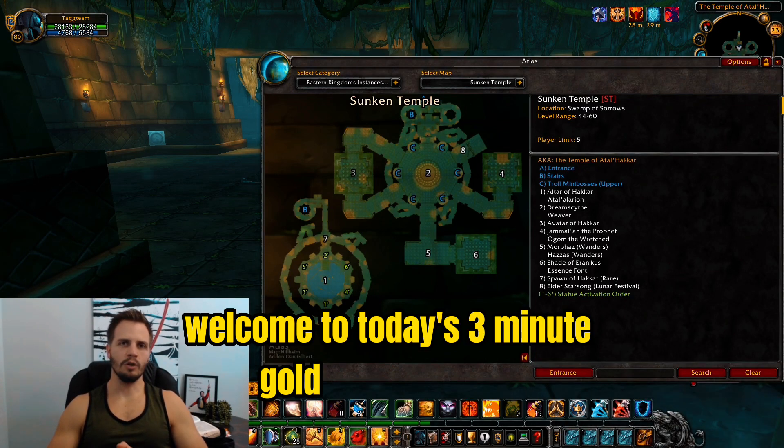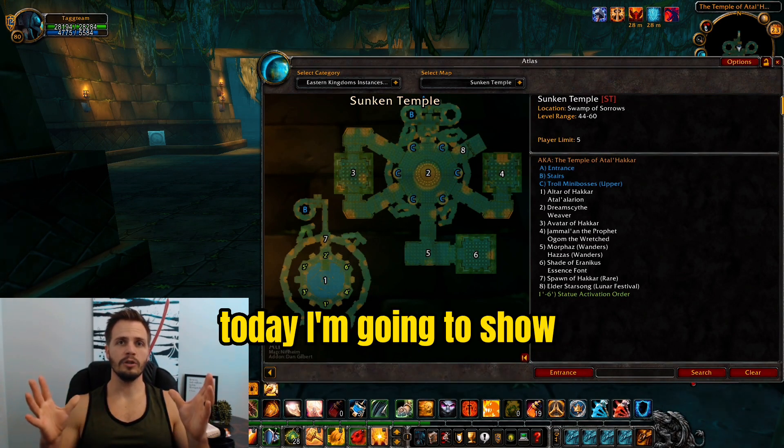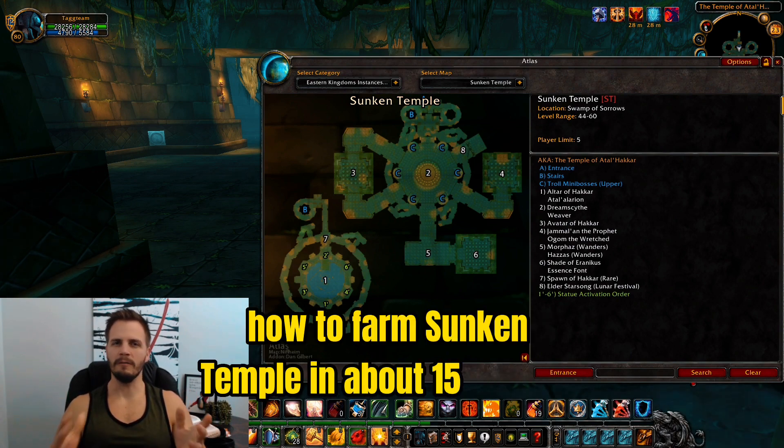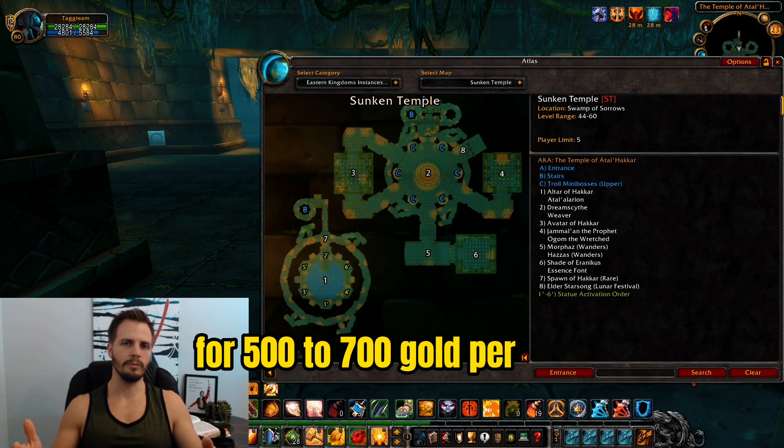Welcome to today's three minute gold farming guide. I'm going to show you in three minutes or less how to farm Sunken Temple in about 15 minutes for 500 to 700 gold per hour.